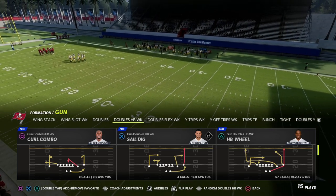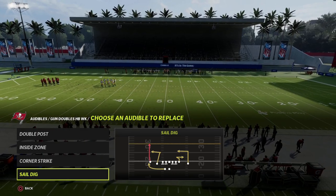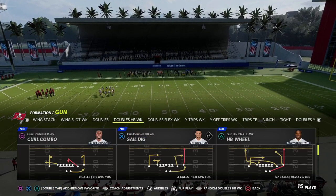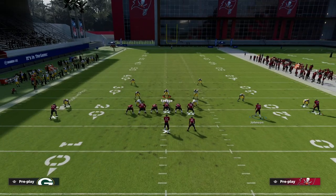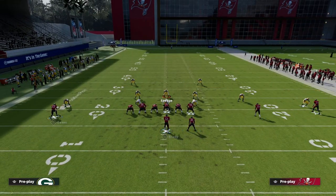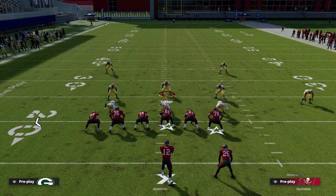We've been talking about a mini scheme series based around the play Halfback Wheel, and today we're taking a look at a man-to-man beater out of the play Sale Dig. What makes this play so good is the tight end whip route, an interesting out route to Johnson on the right side, and then a deep dig — one of the best man beaters in this game.